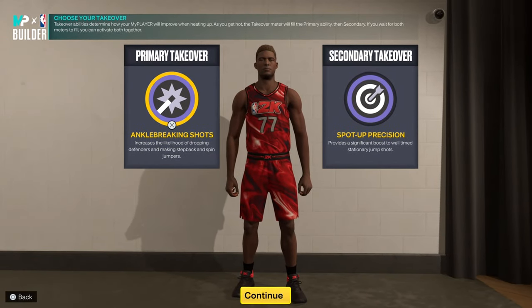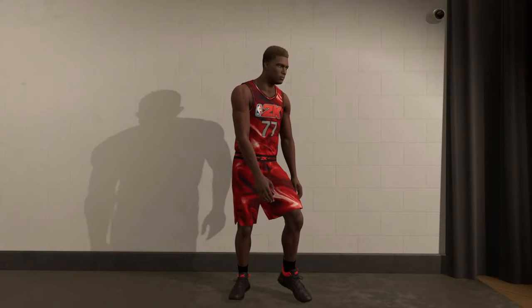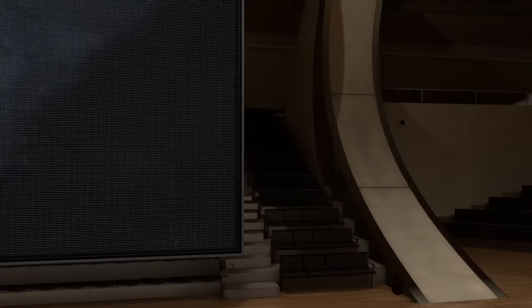So you really play like the point-forward type of thing. This is just how I feel like Luka would play — angle breaking shots, step backs and stuff. By precision, you can hit your threes. That's how I figure out how I do my badges with Luka.